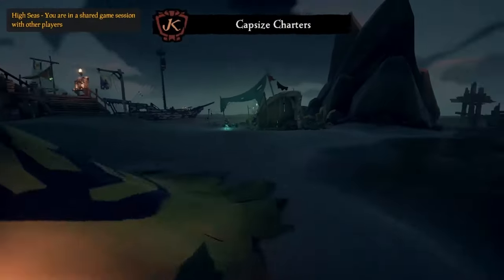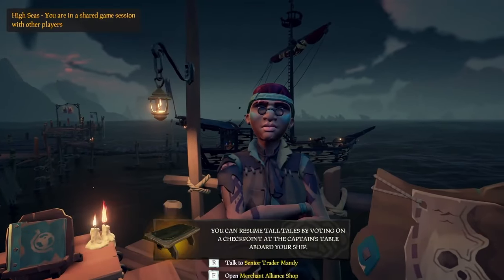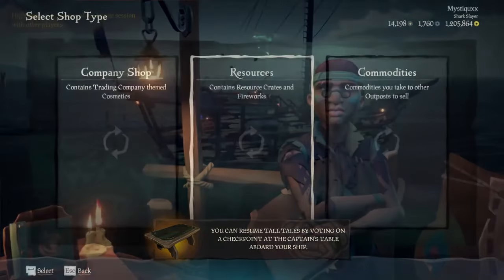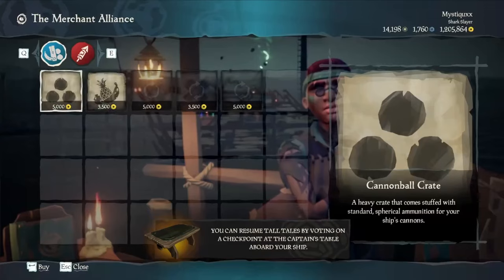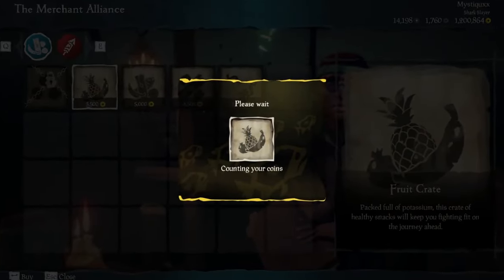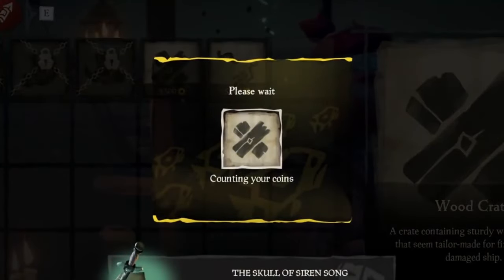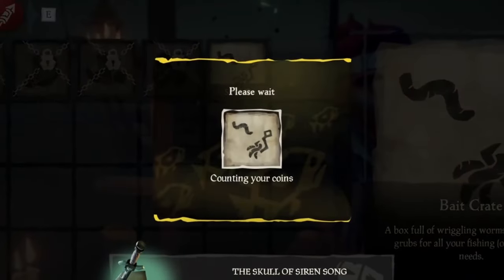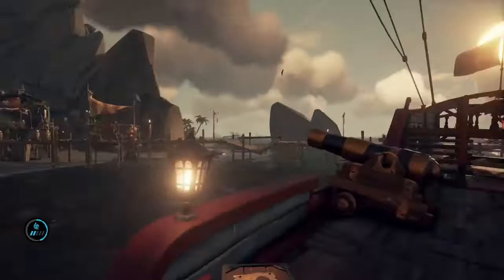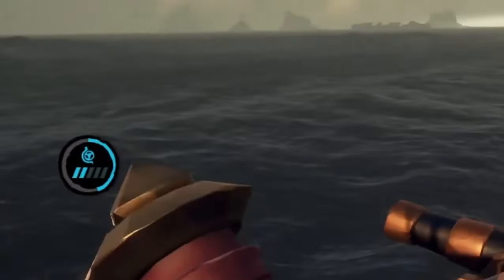Starting off, as soon as you spawn in, you're going to want to raise the merchant emissary. If you don't have this unlocked, you'll need to level up the Merchant Alliance to level 15 before attempting this method. Once the flag has been raised, you will need to purchase some resources. Make sure to get everything apart from fireworks, wood crates, cannonball crates, fruit crates, storage crates, and the bait crate. Once you load these on your ship, you should already be nearly halfway through to grade 2 of your emissary level.